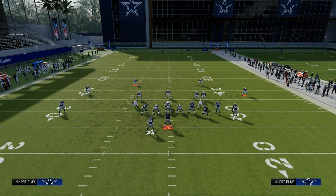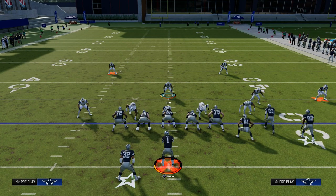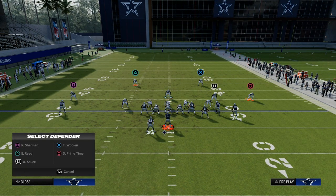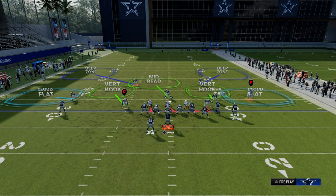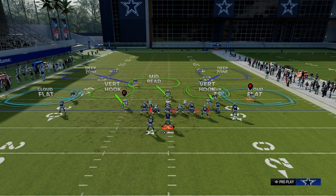This is known as the roll coverage. Essentially what we're going to do is roll our safeties into thirds by utilizing the Safety Nickelback package. I can take either safety and put them in outside thirds to really either side of the field. This is going to do a better job of defending corner routes, crossing routes, and things like that. It's also trying to get us a plus one defender to help with any kind of short side passing, because short side passing is really effective.